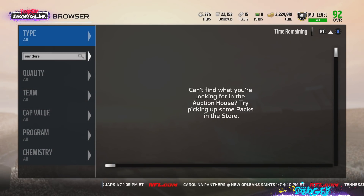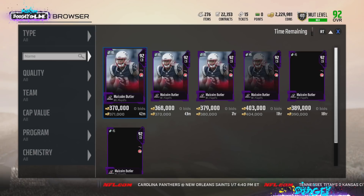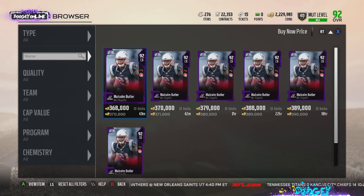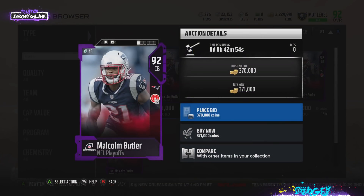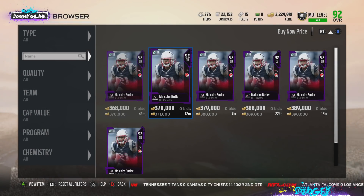Malcolm Butler — if he has 91 zone he's not even on the block. He has 92 zone, 89 speed, 88 acceleration, 92 man coverage, 92 play recognition, and 78 catching. Not bad, but are you paying 370k for this card?